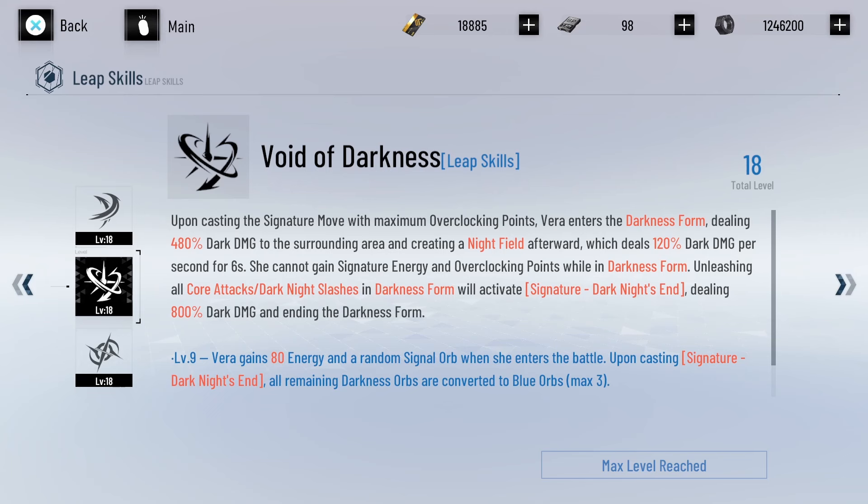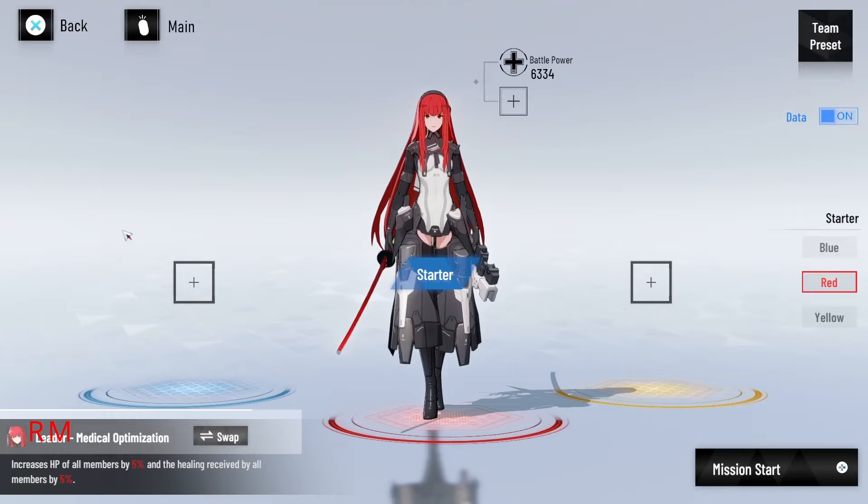At level 18, it creates a dark field immediately after casting the signature move. Finally, Elusive Disruption: Vera can perform core attacks anytime while she is in darkness form, and all orbs are converted to darkness orbs. Pinging darkness orbs performs dark knight slash, dealing 600 dark damage. Dark knight slashes come with additional dodge calculation, and triggering matrix will grant an extra two darkness orbs. Exiting core attacks will turn darkness orbs back to normal signal orbs. At level 9, consecutive dark knight slashes deal increasing damage, with base damage increasing up to 75%. At level 18, in darkness form, pinging a signal orb or darkness orb increases the base damage of the signature move by 50%, with a max of 200%.